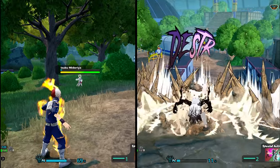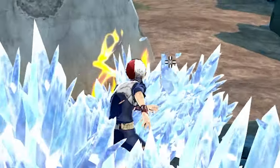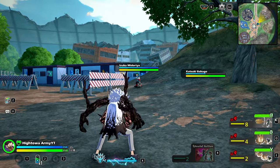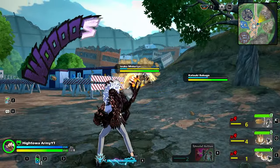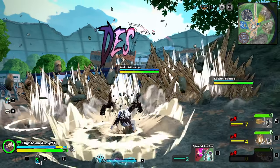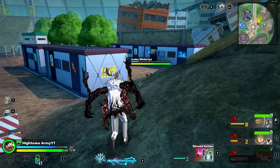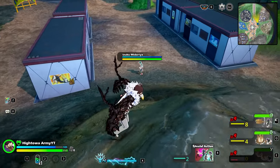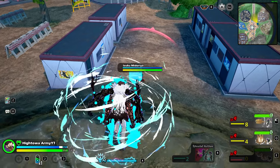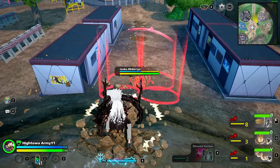The gamma skill is your bread and butter — it's very similar to Todoroki's ice stomping skill, but you can't ride on it. This quirk sets up all your combos. You can use gamma then alpha immediately afterwards as the easiest combo. However, if you use gamma then beta it does the most damage, but you have to use beta instantly after gamma or you'll miss. The damage is also based on how many spikes actually hit the opponent.